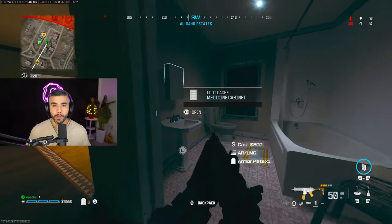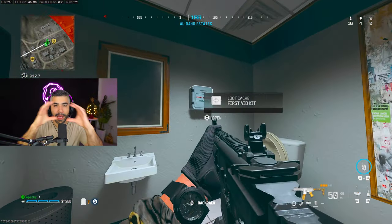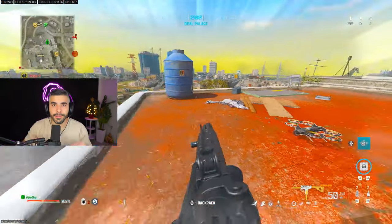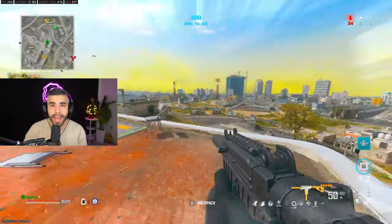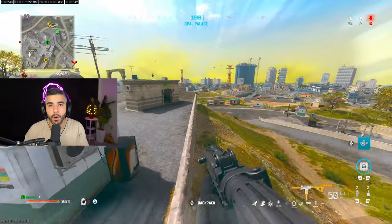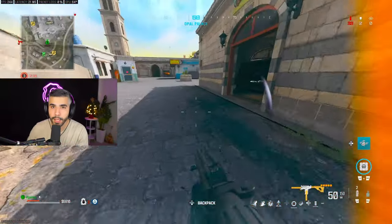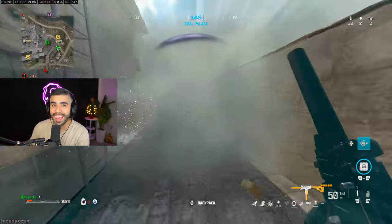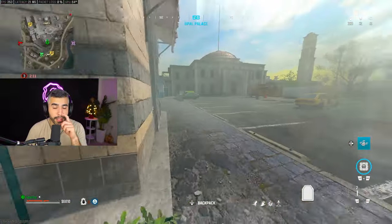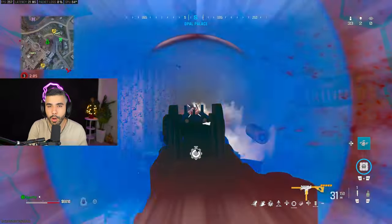Tip number ten: self revives are very common in this game. You'll find medicine cabinets in bathrooms, especially ones with the health aid icon. Tip number eleven: tactical spamming is back. When you use a tactical — whether it's a lethal, smoke, stim, or anything else — if you have more in your backpack it automatically equips the next one. You can spam all eight frag grenades or semtex within eight seconds, and you can even make combos mixing smokes with stuns or stims.